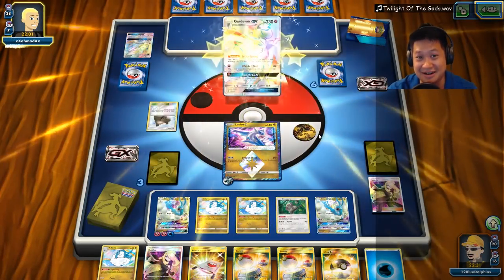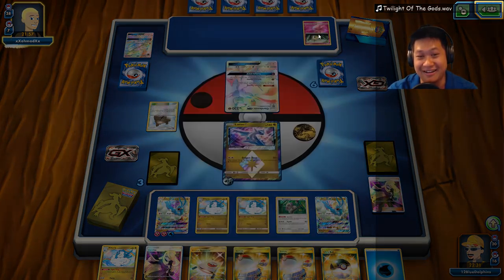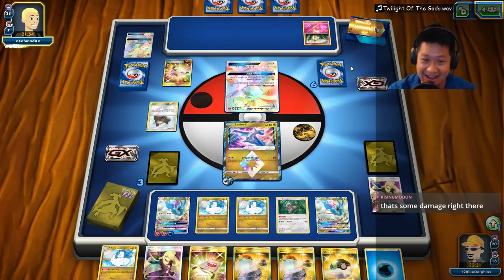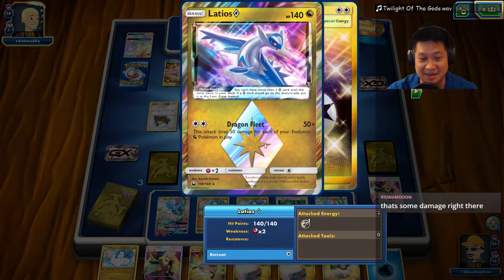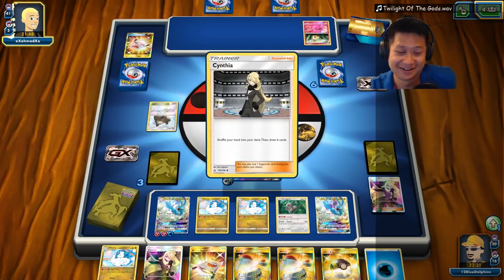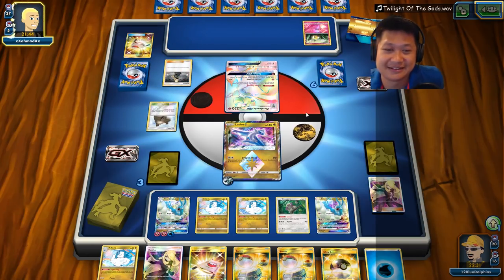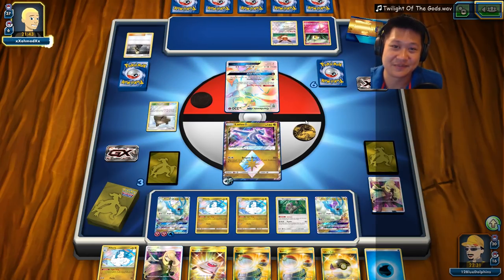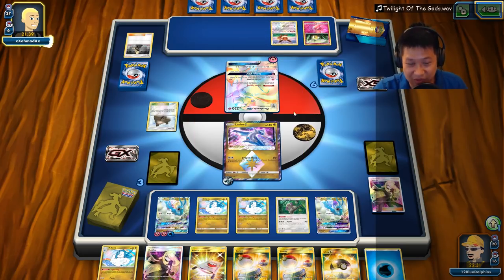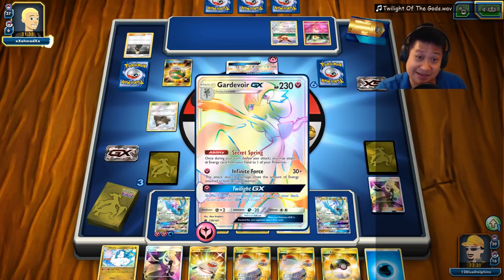So now he gets the energies. Gardevoir is up — it's got one energy. Wow! That is a big Stage 2 combo setup — you need this here and that. I may not live enough to finish it off. That's some damage right there. Weakness damage — he knows. He needs one more energy to get the KO, otherwise that's a dead Gardevoir.